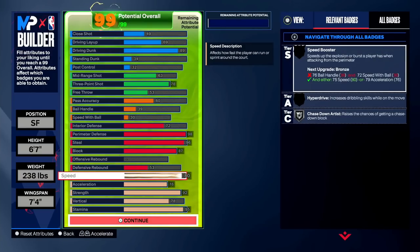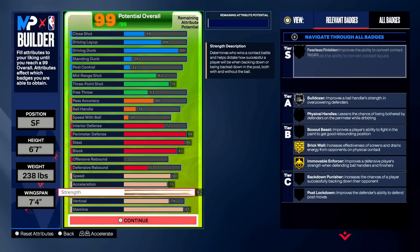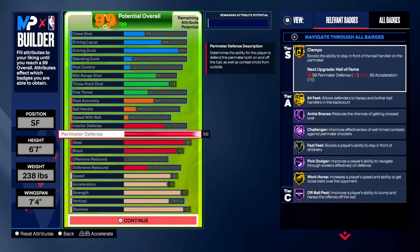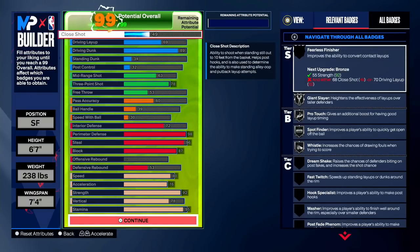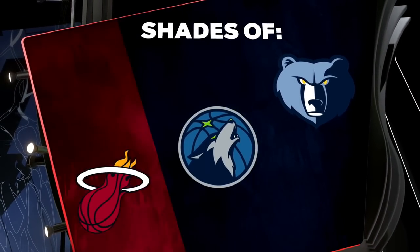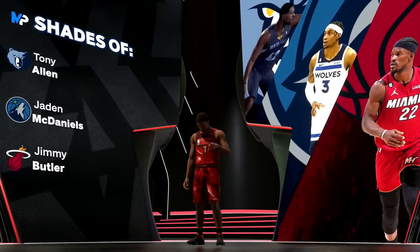None of us had a single badge, so I wouldn't take this gameplay too seriously, but it is fun to show y'all something before 2K24 drops. This was a demo version — we weren't playing the final game. The build is six-seven with 98 perimeter defense, 96 steal, 87 block, 72 interior, no ball handle, 60 pass accuracy, 78 three-pointer, 92 strength, 80 speed, 76 acceleration, 95 stamina, 78 vertical. The build compared to Tony Allen, Jae'Sean Tate, Jaylen McDaniels, and Jimmy Butler as a hybrid defender.